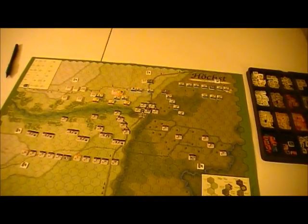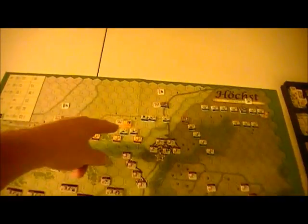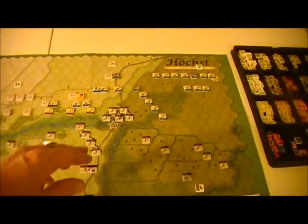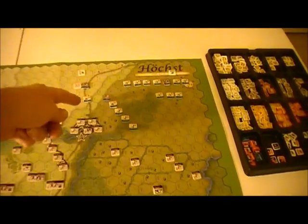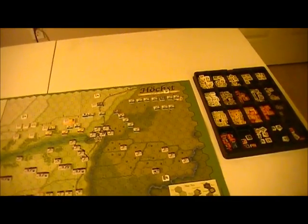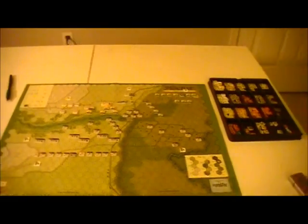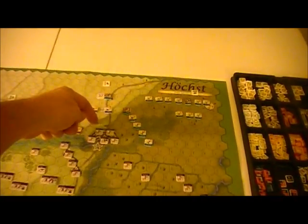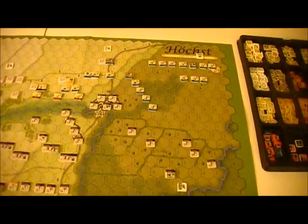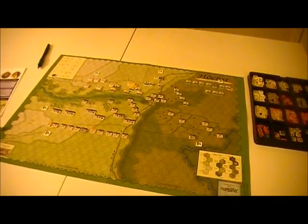Alright, ready to actually start — sorry about the long intro, usually I don't do this with a battle. I've thrown some of the units into open order, mainly the Spanish wing which has to cross this terrible terrain, and also a unit over here in the center with an intention of making it up two slopes. This guy doesn't make much difference — he's only got one slope to go first, and it really doesn't make a difference whether he's in open order.